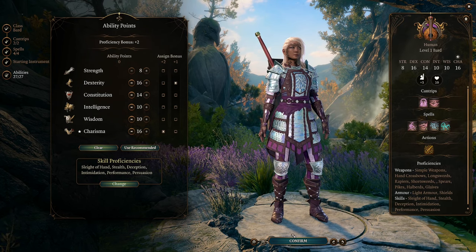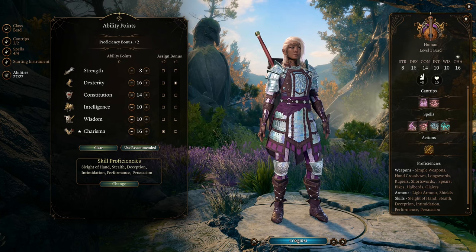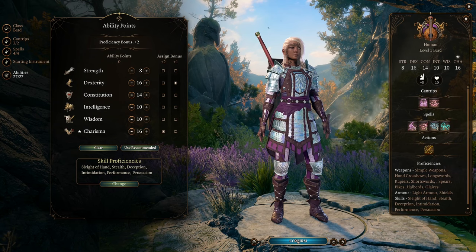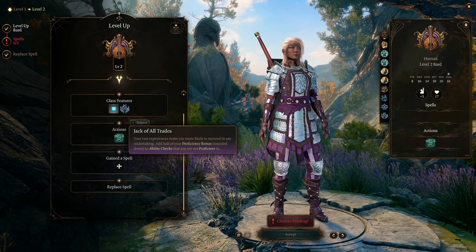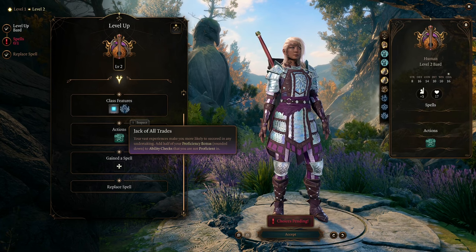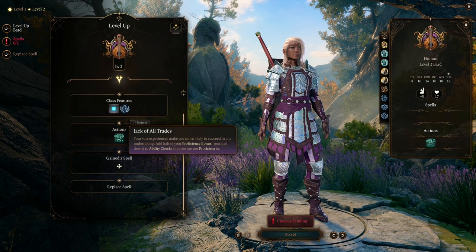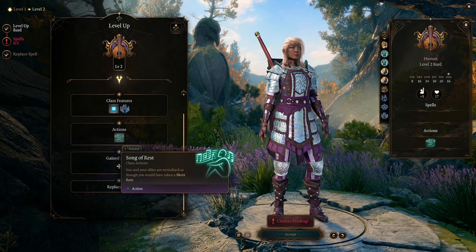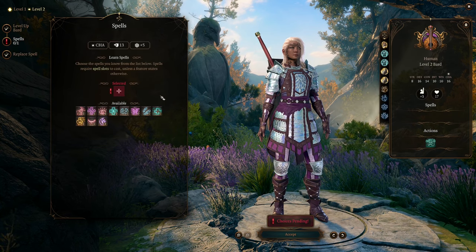In combat, use your spells and a bow. For melee combat, use a shield and one-handed weapon with the finesse trait that scales with Dexterity rather than Strength. At level 2, you will get Jack of All Trades, which adds half of your proficiency bonus to ability checks that you are not proficient with. You will also get Song of Rest, which gives you an additional Short Rest. Pick another level 1 spell, and if you're not happy with one of your spells, you can replace it.